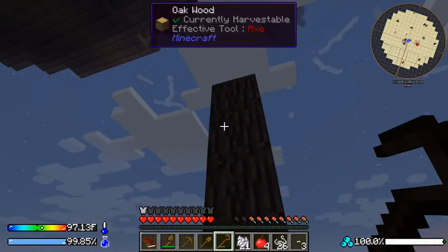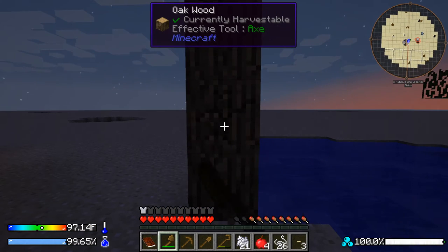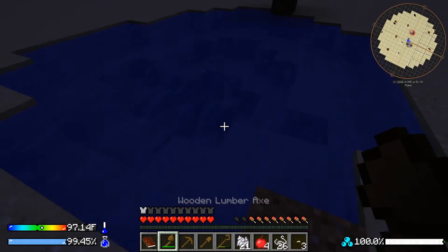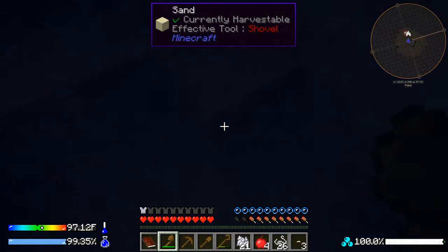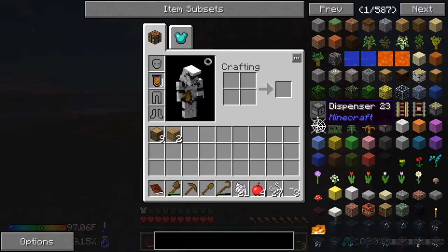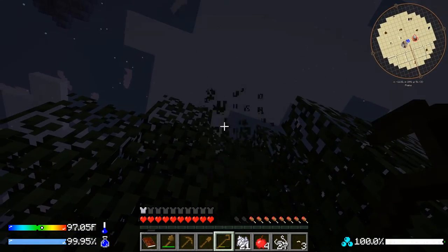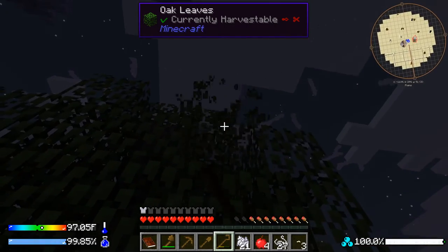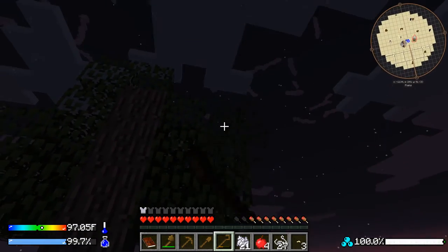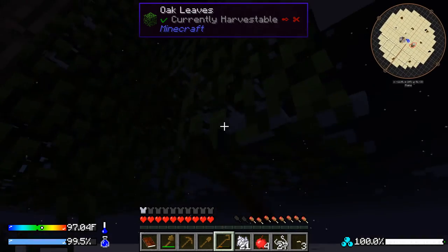We'll use our excess string to make dirt using a composter — it takes 25 string. Chopping at the bottom doesn't take them all at once, this tree takes three. We'll get this next tree too and hopefully get some more saplings, since you can also use saplings to compost into dirt.